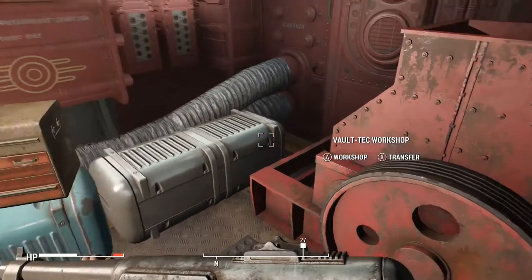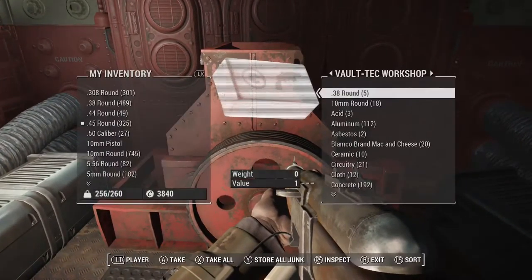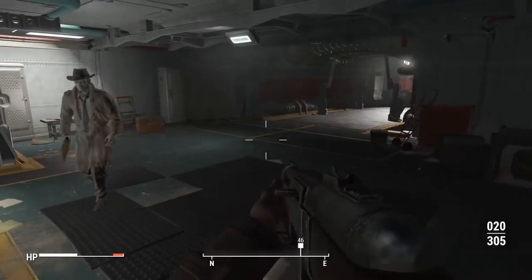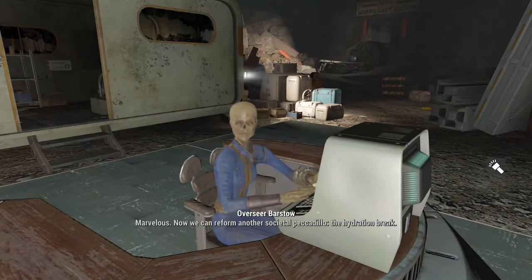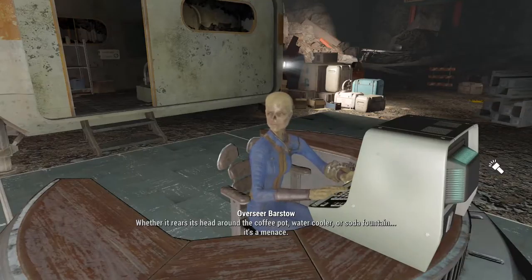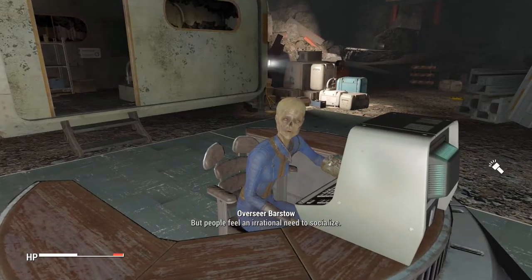When you fast travel into the vault, you end up not even in the main vault — you end up over here. Let's transfer all our new junk and go talk to... Moira? That's what it feels like. What game are we playing? This is Fallout 4. 'I have those chemical formulas for you.' 'Marvelous. Now we can reform another societal piccadillo — the hydration break.' The thirst is real, people.